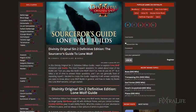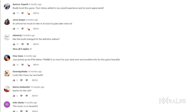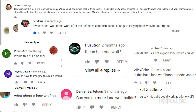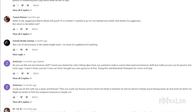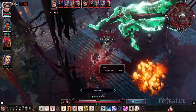In this Divinity Original Sin 2 Definitive Edition guide, I want to explore Lone Wolf characters and builds. The most frequent questions I'm asked about my builds are: can you play this build Lone Wolf, and if so, how do you do it? Since it takes a lot of time to answer these questions and I'm not fond of repeating myself, I decided to create this guide. Hopefully it will answer everything you want to know about Lone Wolf builds and how to make my builds into Lone Wolf variants.